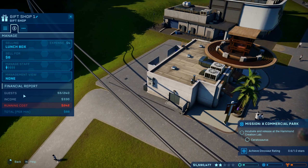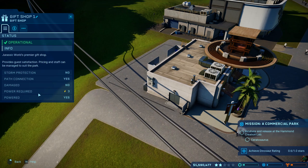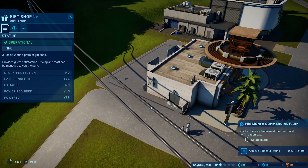It's the gift shop, man. How do I make gift shops better? It's got some path connection but doesn't have storm protection, I see. Okay, but it's not damaged, so that's good.